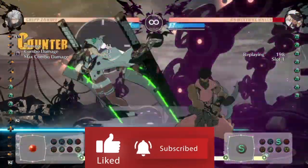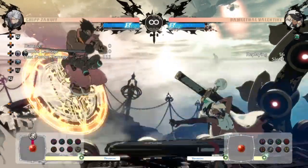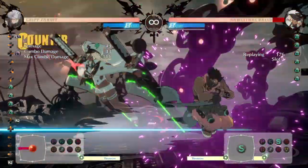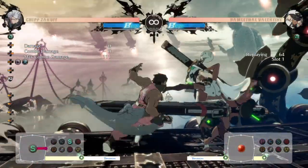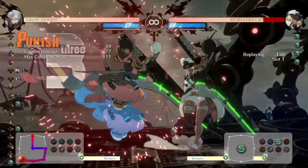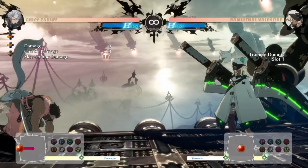In the case of Nagoriyuki or Ramlethal, when they use their long-range slash buttons they're super vulnerable after that — but if you end up blocking it, you don't have the opportunity to punish them. If you threaten to run in and then use FD break to quickly stop, and an opponent tries to intercept you with a far-hitting move like a slash, you could stop and then run in and punish them for that.